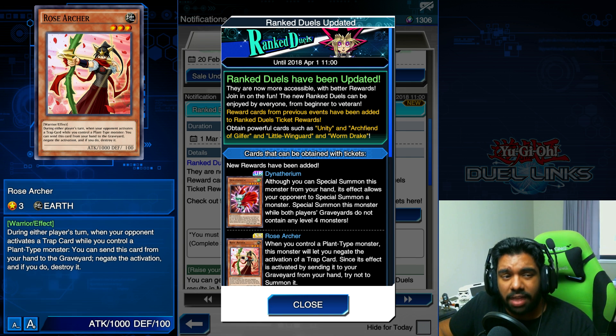I'm pretty keen on using it — I'll probably try it out in my romance deck and see how it goes. The one major downside is that Rose Archer is not actually a Plant monster but rather a Warrior monster, which I think is its major shortcoming. Other than that, having a hand trap that negates trap cards is spectacular and I can't wait to give this card a shot.